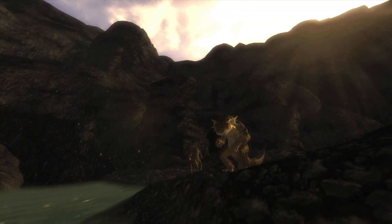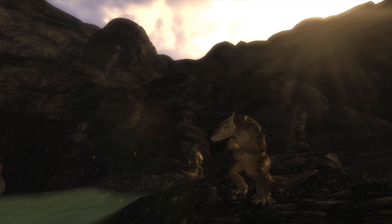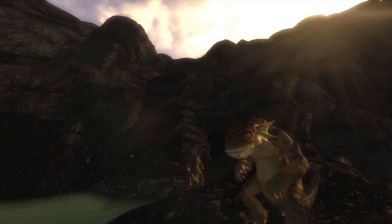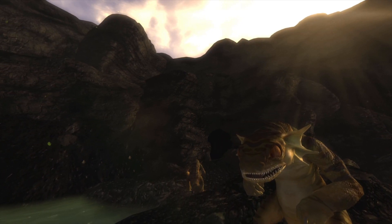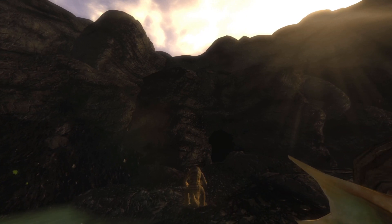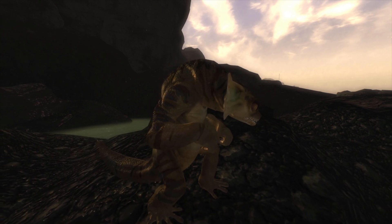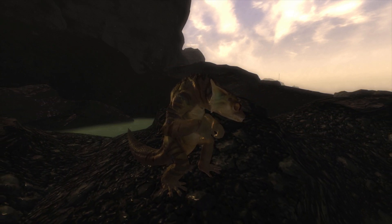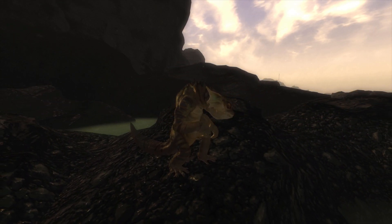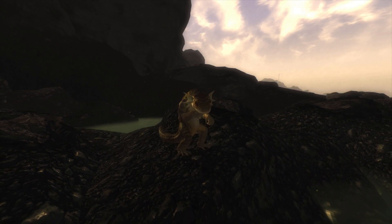Golden geckos can be distinguished by their brilliant gold scales. They can be found around irradiated areas such as Crescent Canyon East and Crescent Canyon West, Vault 34, the Cottonwood Crater, and the Searchlight Church Basement. Golden geckos have been affected by high levels of radiation leading to their larger size and unique coloration. In addition, exposure to radiation has caused their attacks to inflict significant amounts of radiation.